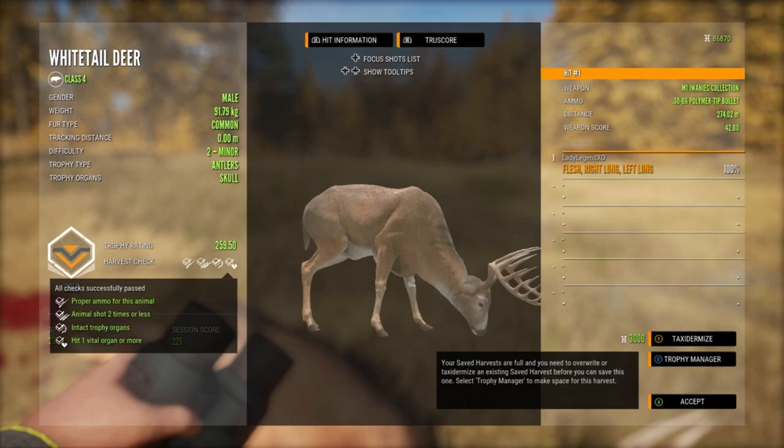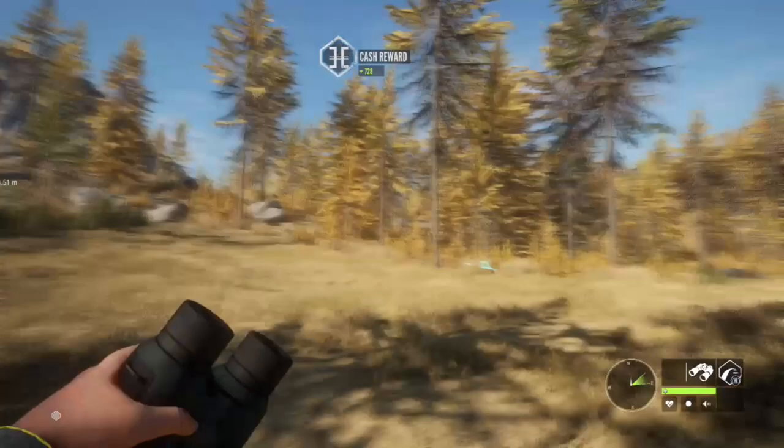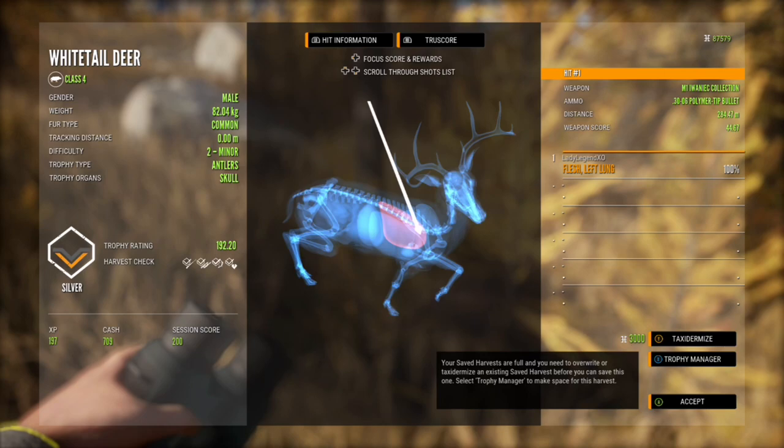I've heard that your respawns may come back in the same spot, but they may also respawn in a different spot — so as I go along farming these whitetail I will let you guys know what's going on with my respawns. This one we got on the trot — he's a silver 192.2, not a big guy, but any antlered whitetail needs to die.